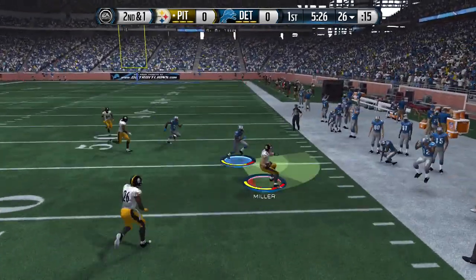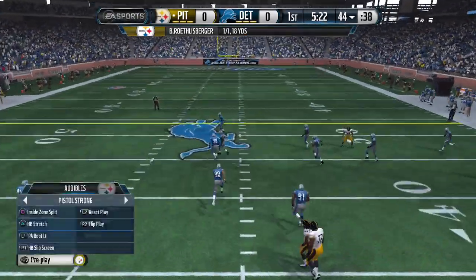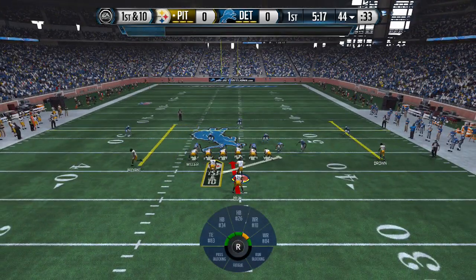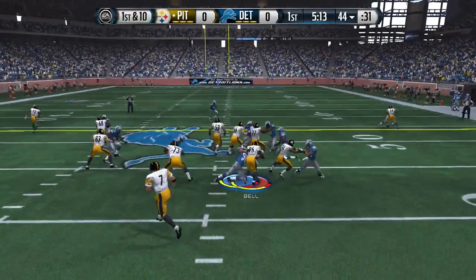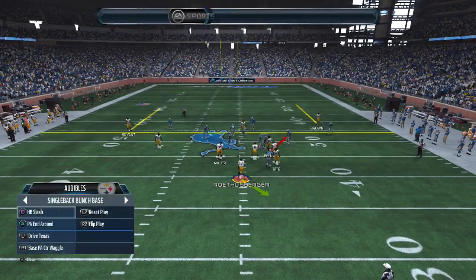Now play action and around — we have it connected with the holler play, so we're gonna use this glitchy play all day long until my opponent decides to contain it or lock it up. At the same time, we have it connected with one of our strongest runs.